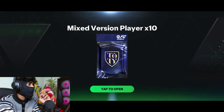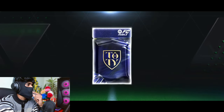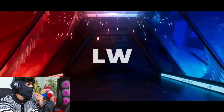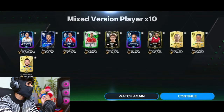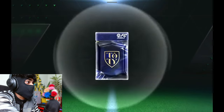Now we have this exchange - he's used some 85 OVR here in mixed version 10. I've heard that these rewards are really really good, so let's see what this dude has packed. It's a rivals pack - Saudi Arabia - it's gonna be Al Davasri. This was his best pack, oh my god.